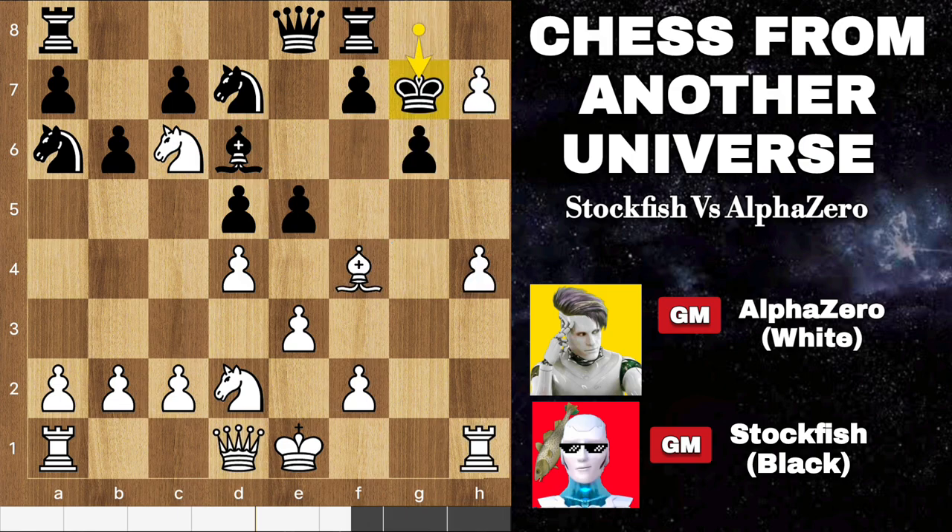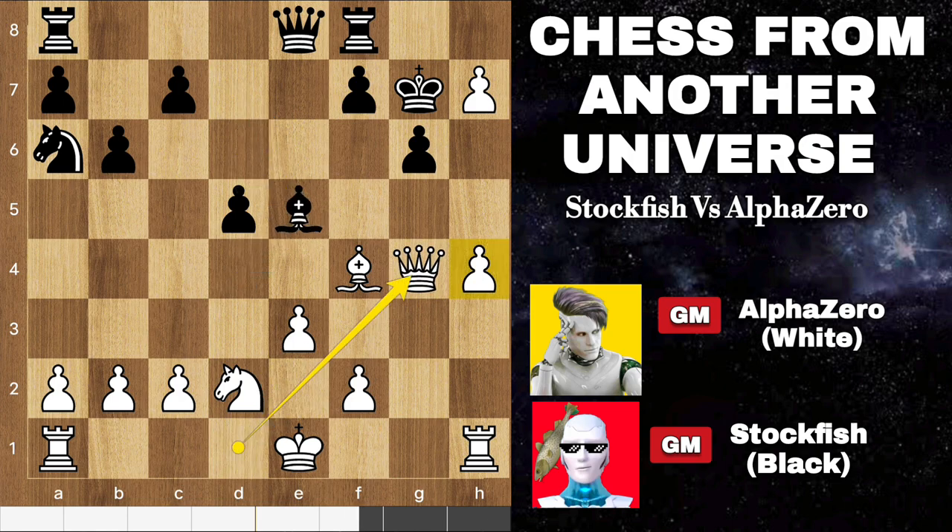With black's king moving to g7, the game continues with a focus on central piece exchanges. My plan includes moves like queen to g4 and preparing for h5 to disrupt black's pawn structure, potentially creating new opportunities in the position.